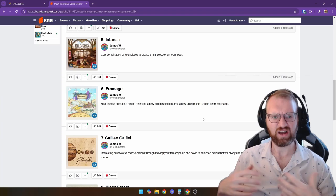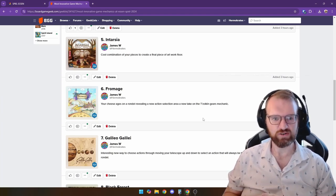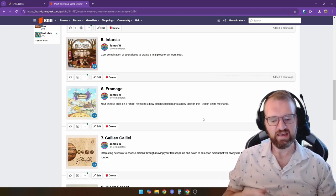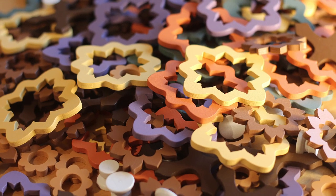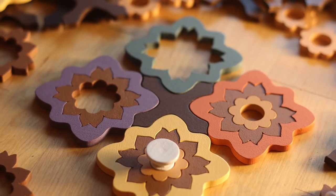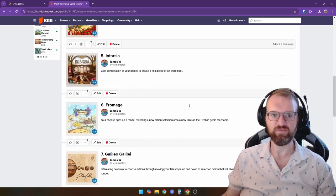Coming in at number 5 is Intarsia, Michael Kiesling's kind of spiritual successor to Azul. Similar to Azul, you are collecting cards and exchanging them for tile pieces. What's really cool is that those tile pieces are beautiful wooden components that actually sit inside of each other to create a parquet wooden floor. I definitely want to get my hands on that one — there is a pre-order I might submit for.